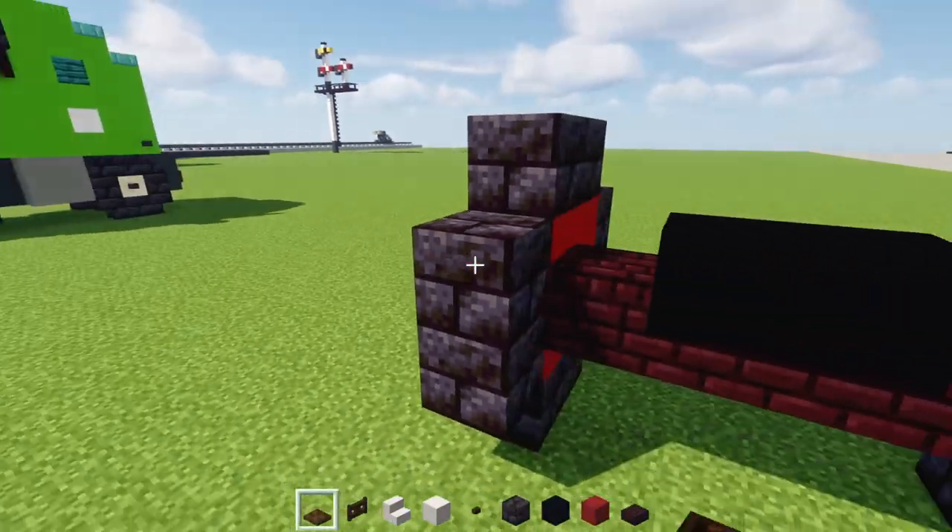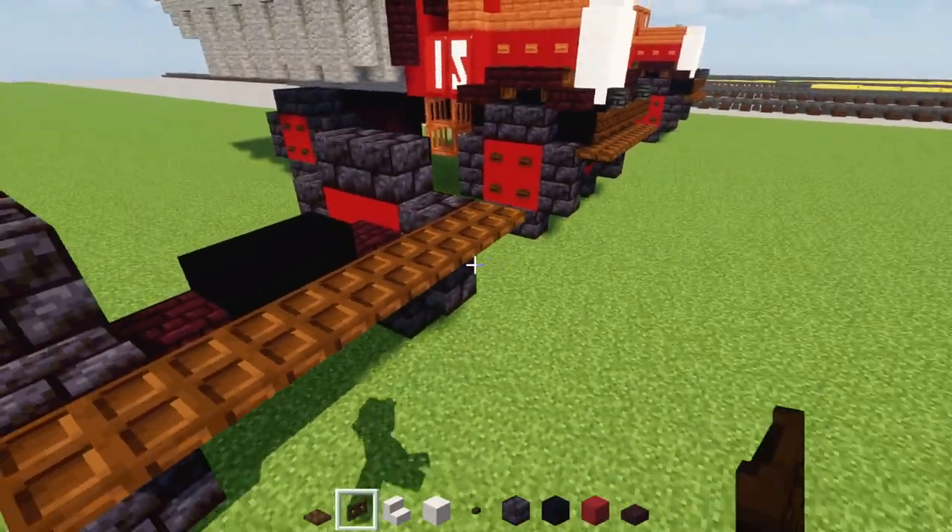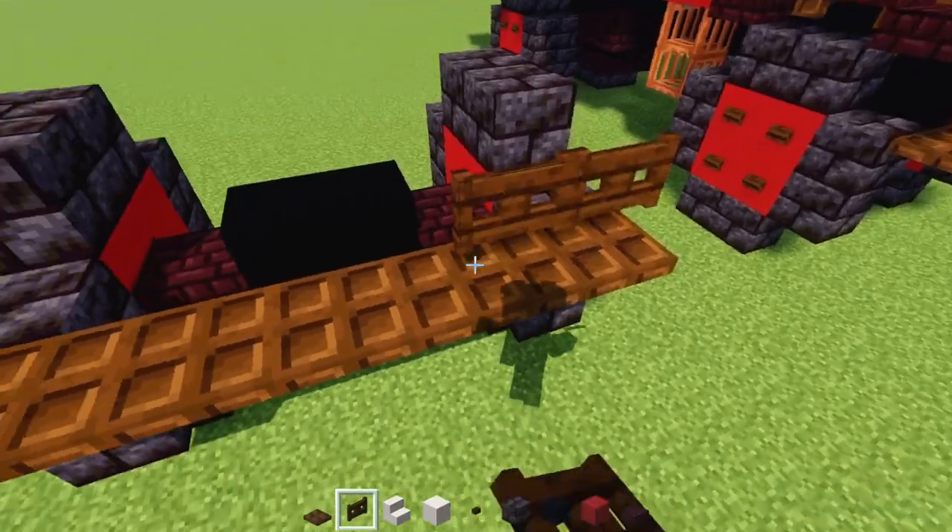In the front of this, we'll add in Dark Oak Trap Doors all along the front, and then we'll add in a row of Dark Oak Fence Gates.